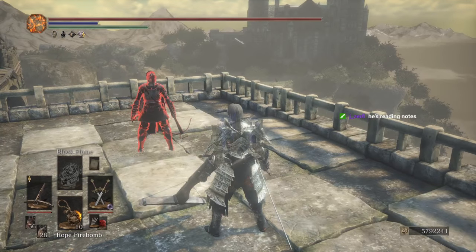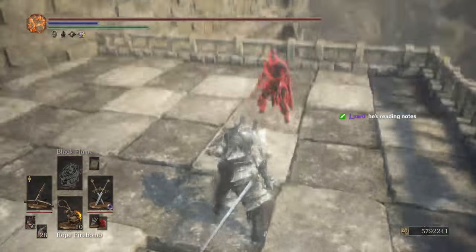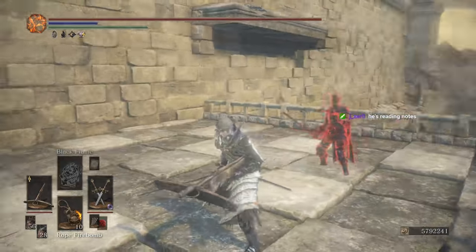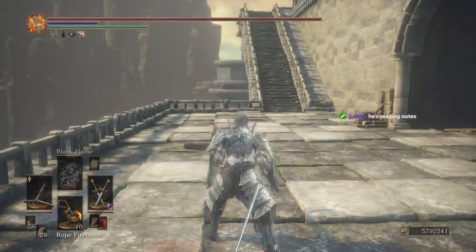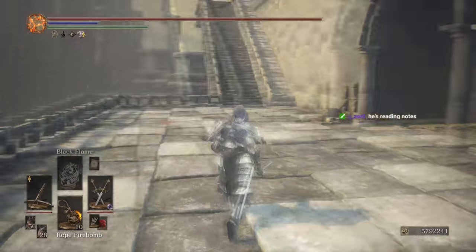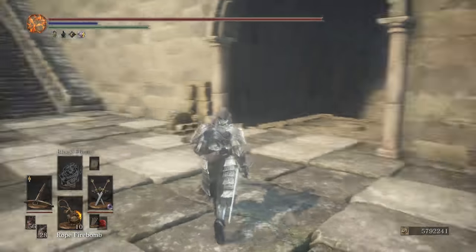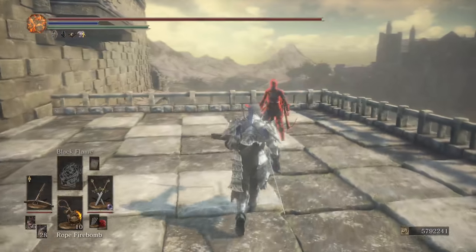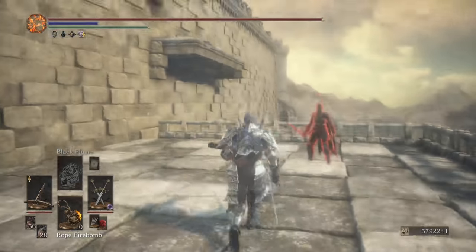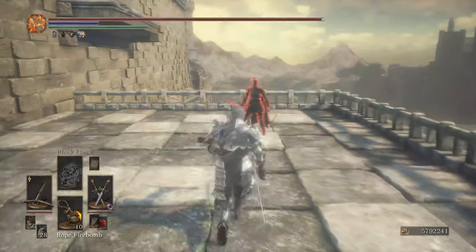The first fundamental mechanic of using a crossbow: looking up and down - your right thumbstick - controls how high and low you aim. The second fundamental mechanic: your movement inputs, your left thumbstick, control the left and right components of how you aim. If you keep moving forward, it's always going to go in front of you - wherever you're pointing your left thumbstick.